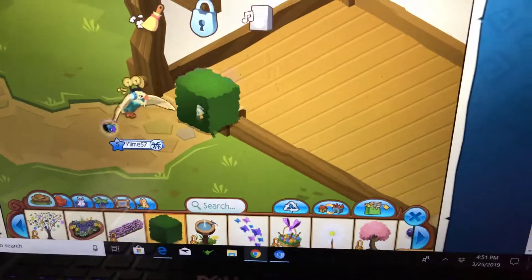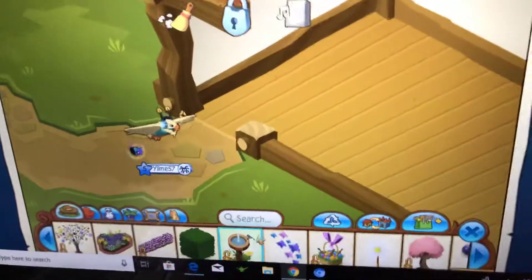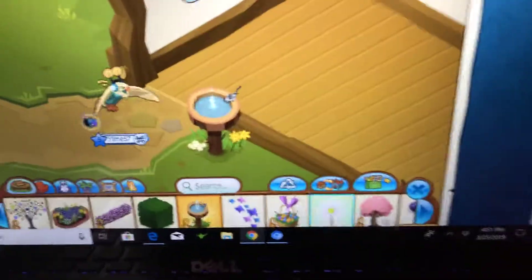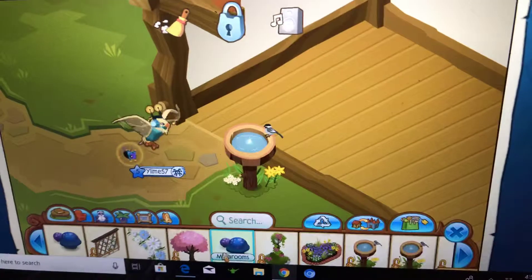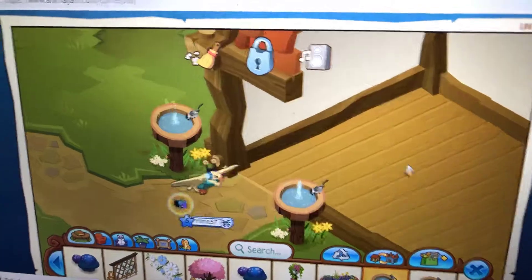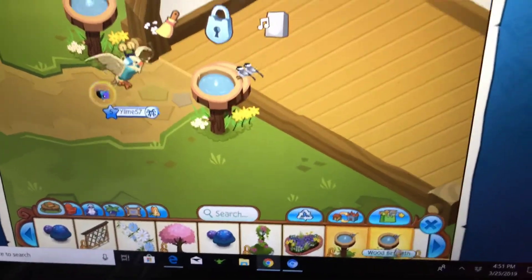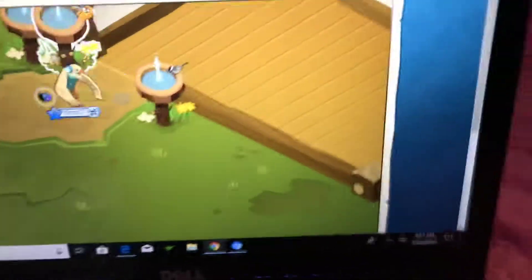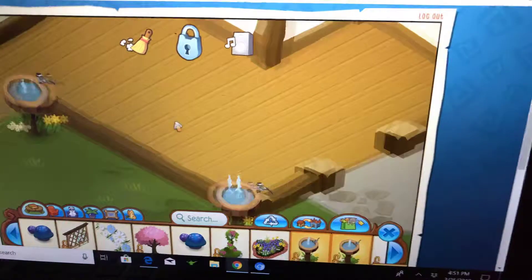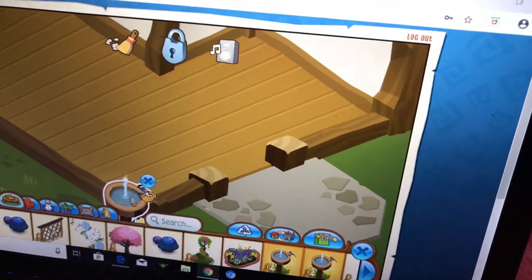I don't want my buddies wanting to play with me while I'm doing something. I have like three of these birdbath things and I'm just gonna put them here. Where should I put my third one? I don't know where to put this honestly — I'll just put it on the other side. I wish I had a fourth one; that would be great.